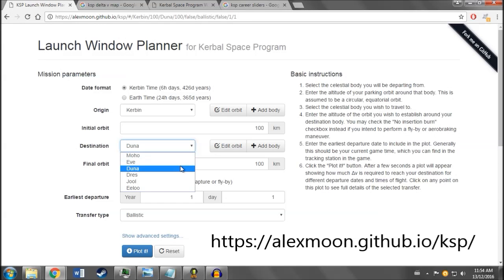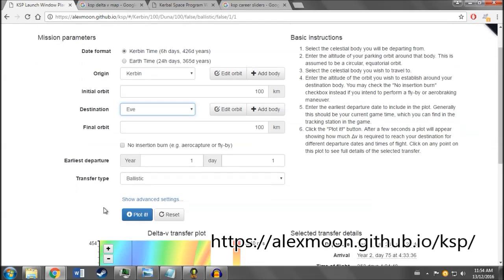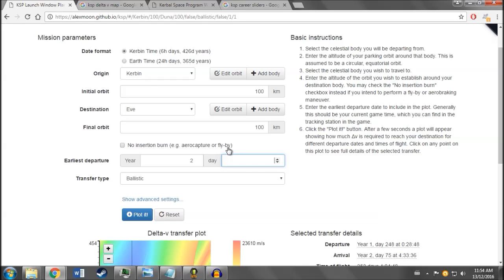Last but not least, there is a website for when you're ready to make missions outside of Kerbin. This website will tell you when you can launch your spaceship and expect to reach your destination with the minimum amount of fuel. You don't need to make it super precise, but the more precise, the more fuel you will save.